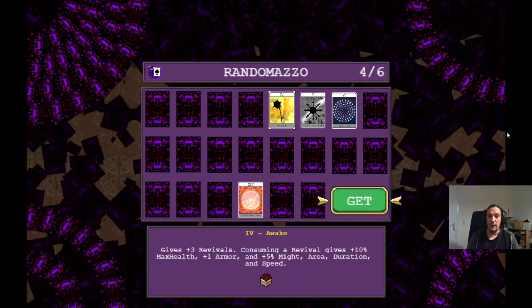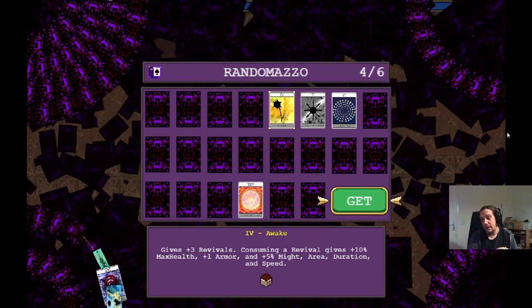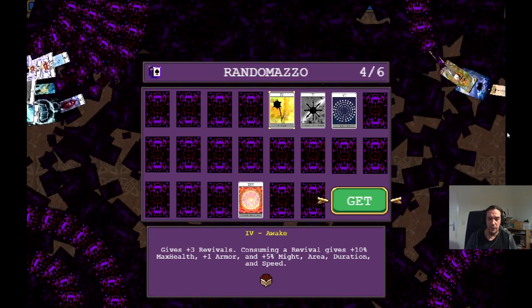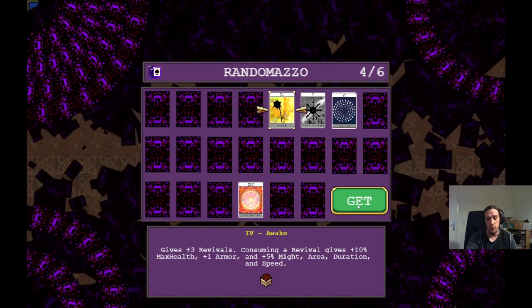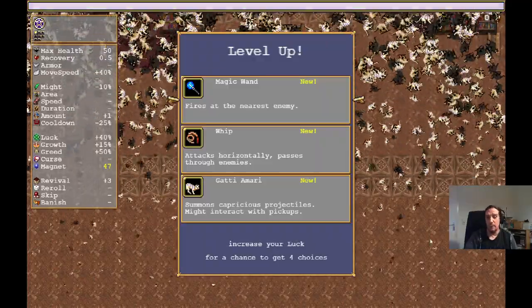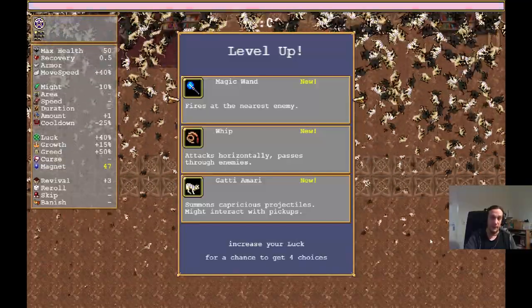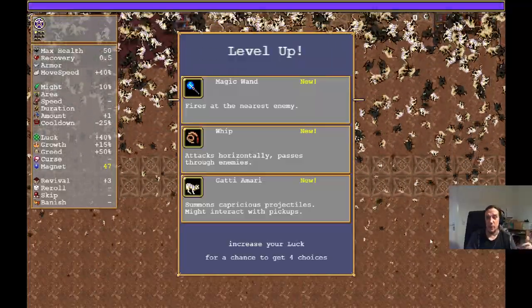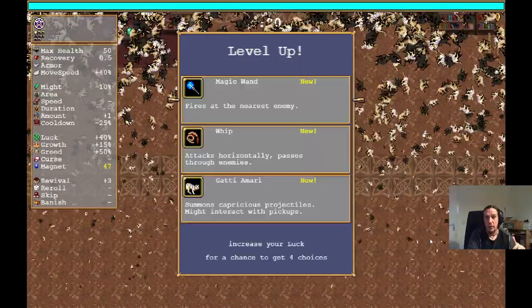This is the end of the strategy part. Now I'm going to talk about tips and tricks and how to get towards the power phase of this build. Whether you fail or not will be mostly decided during the first 10 minutes. Arcana-wise, I want to quickly point out number 4 — if you have access to it, it gives you extra revives, which makes everything a lot more reliable. Your character gets a free level up at the beginning, allowing you to select whatever weapon you deem powerful and useful.